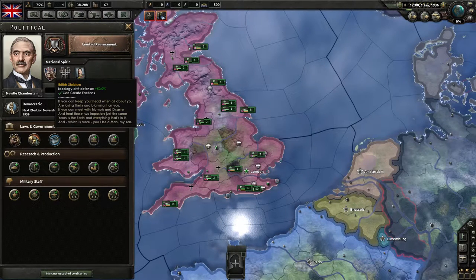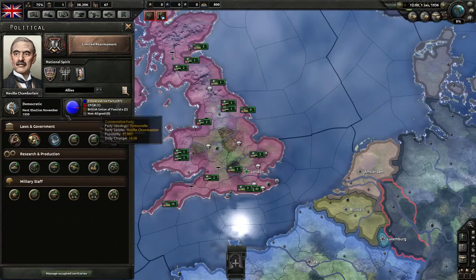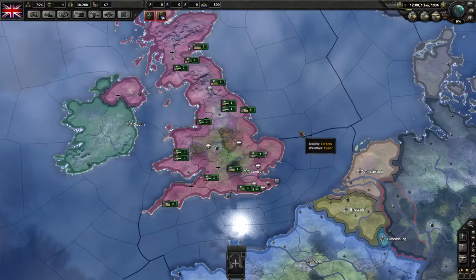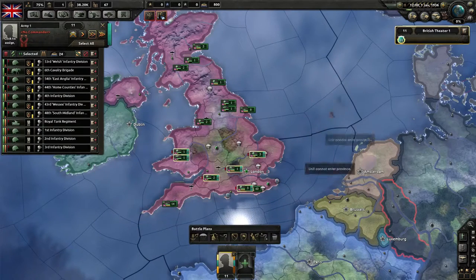As the British, we actually have British stoicism, which reduces ideology drift by 50%, so it really slows the general drift of ideology. We also have the War to End All War debuff, which means we have very terrible recruitable population because a lot of people died in the Great War and don't want another one. We'll just live with that.